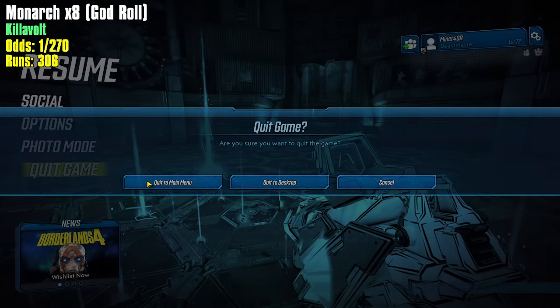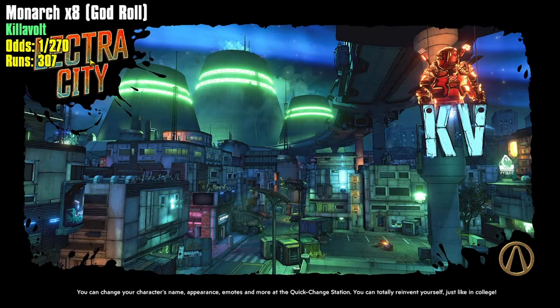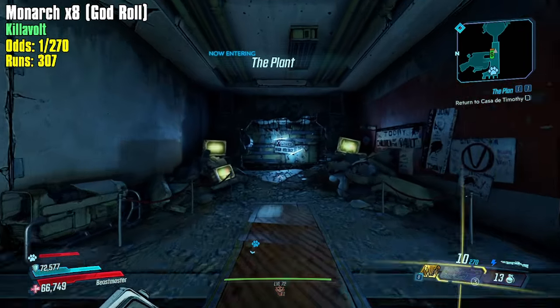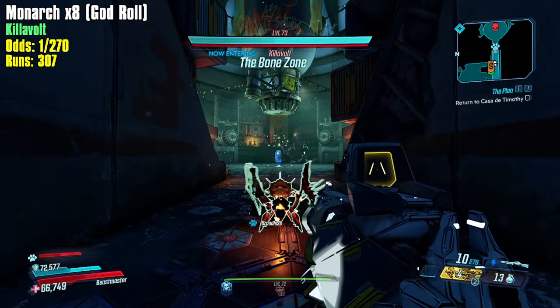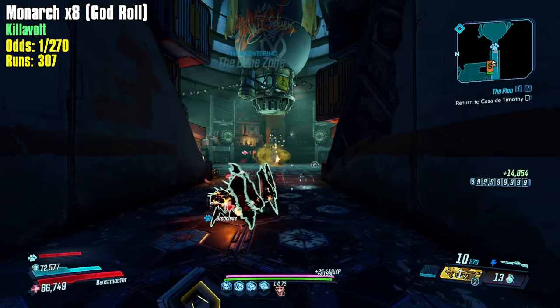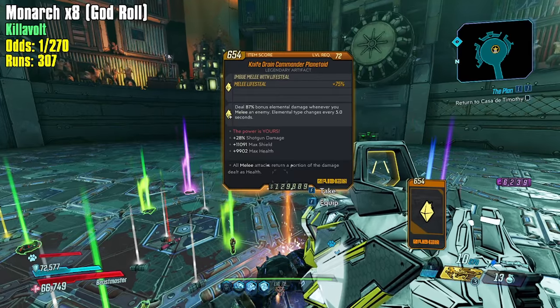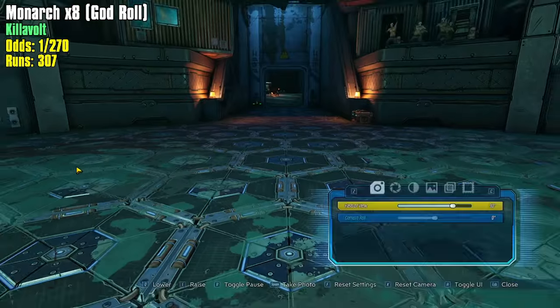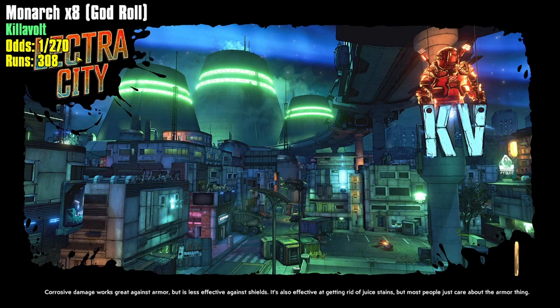I might also go for other anointments — maybe even URAD and try that out. The thing about URAD is that with the x8 I'd like to use a Vladoff Company Man with magazine size. You can't run the Vladoff Company Man and Deathless at the same time, which means you'd have to run a front loader to make use of URAD 24/7. And if you're using a front loader you can't use the Revolter, so URAD is cool only if you can utilize it.